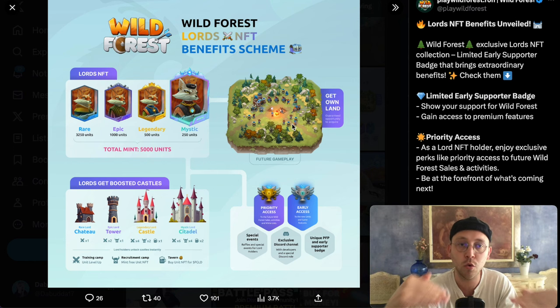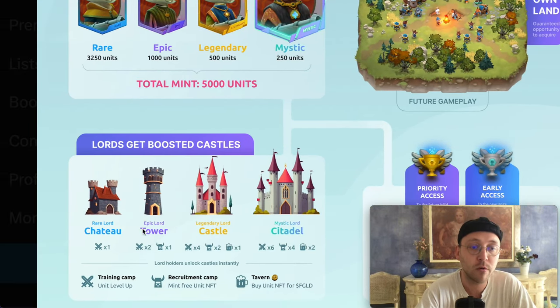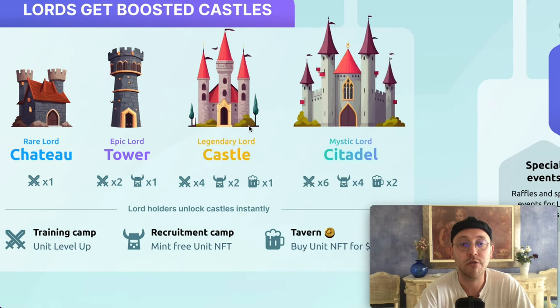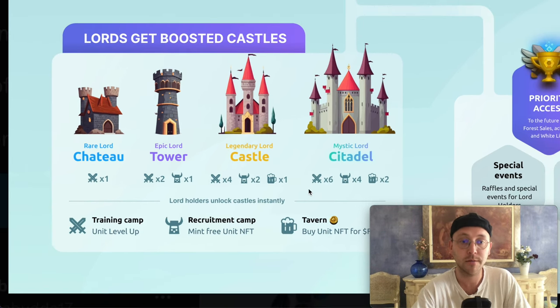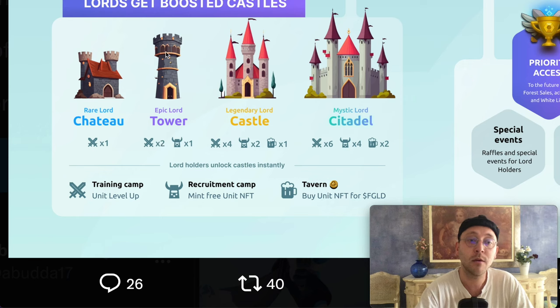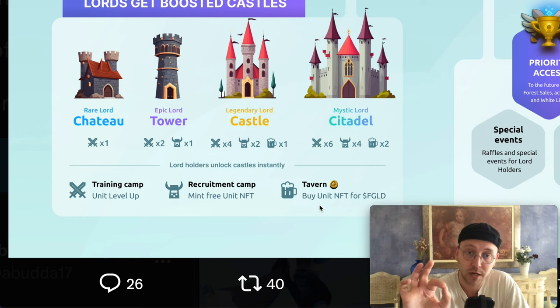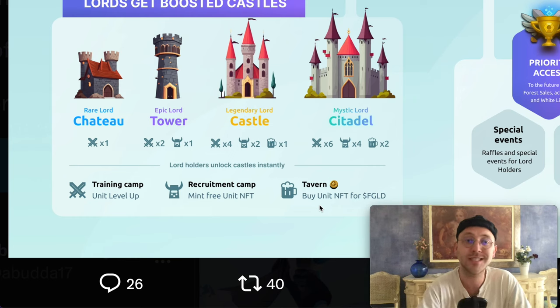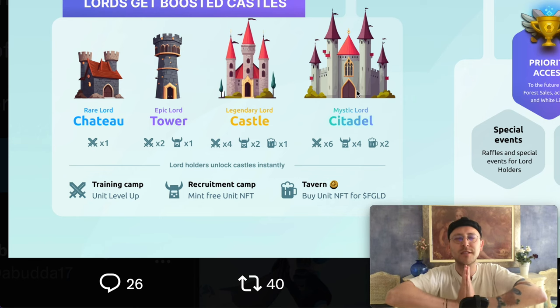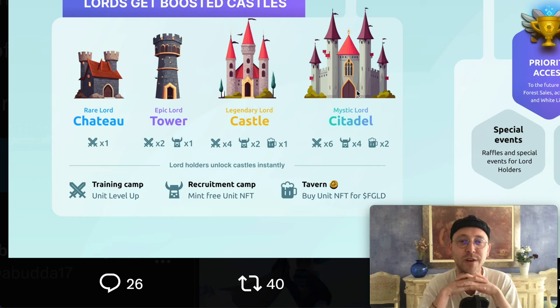Regarding lord use cases: owners will get their own land for future gameplay and a castle upgrade. In the main game, a rare lord lets you upgrade your campfire to a chateau, an epic lord to a tower, a legendary to a legendary castle, and a mystic to a citadel. Higher tiers unlock more features: a training camp to level up units for free, a recruitment camp starting at the epic tower to mint units on the blockchain for free, and a tavern at legendary and mystic tiers to buy unit NFTs using in-game gold.